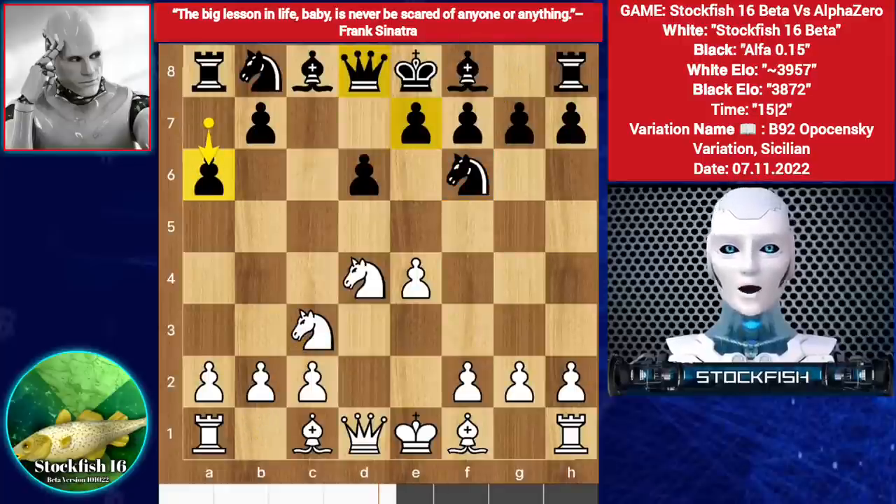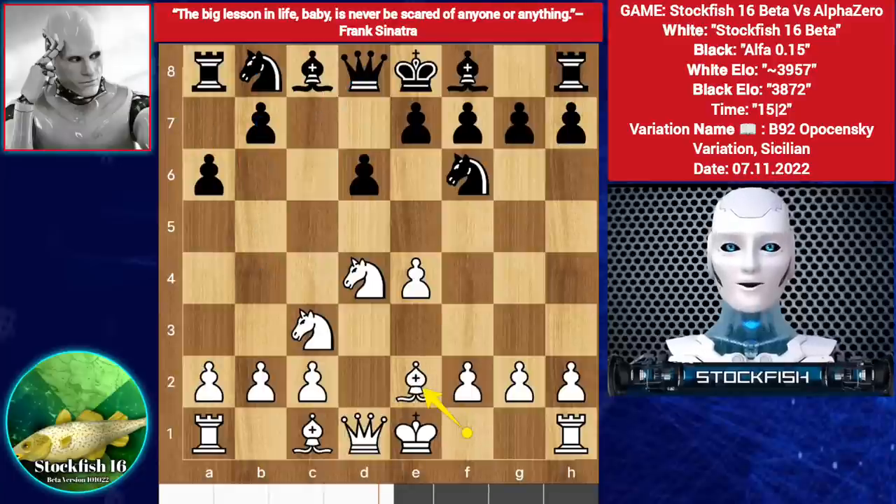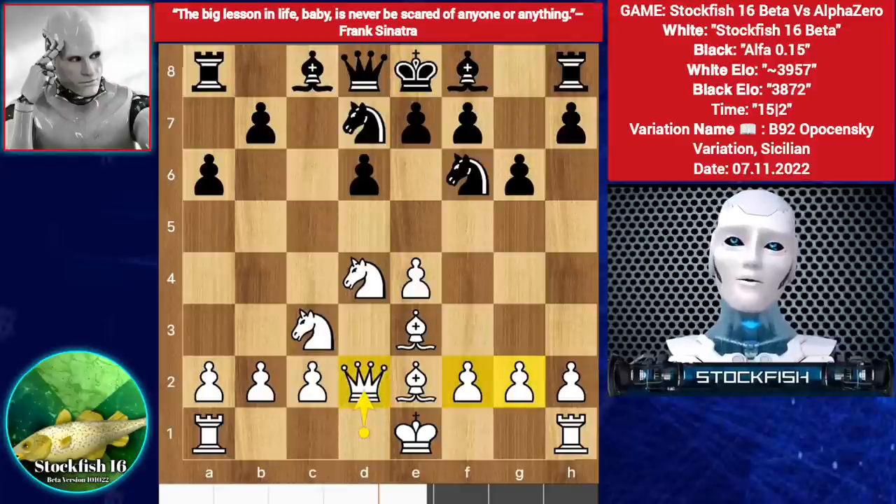A6 — trying to protect the B5 square and preparing for B5, B4 in the future. Black can play Queen C7 and Knight C6, so we have Bishop E2. Knight D7, Stockfish played Bishop E3, G6, Queen up to D2. White's strategy is to castle long.